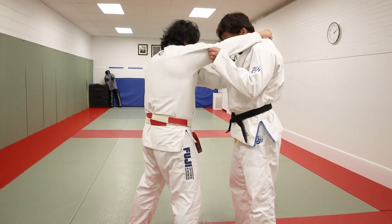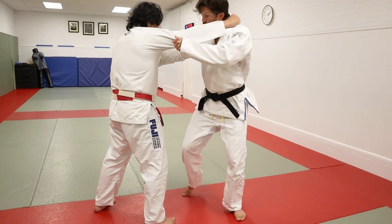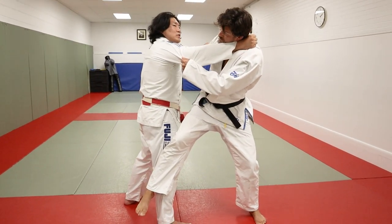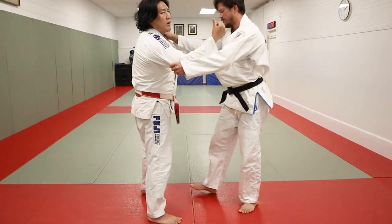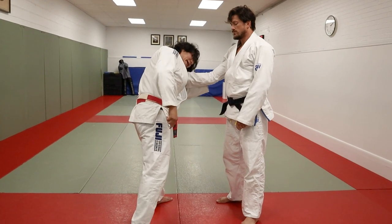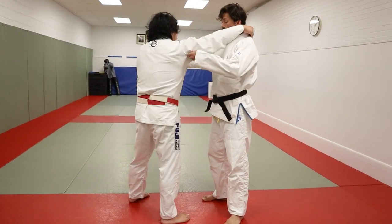The better position I am, the more likely I am able to counter. So what this looks like is Grosje is going to go for an Osotogari. I block by leaning into this arm and going in the opposite direction of Osotogari. He wants to go in this direction, I'm going to lean into the opposite direction, I'm going to bring my leg back and then sort of counterforce his Osotogari.